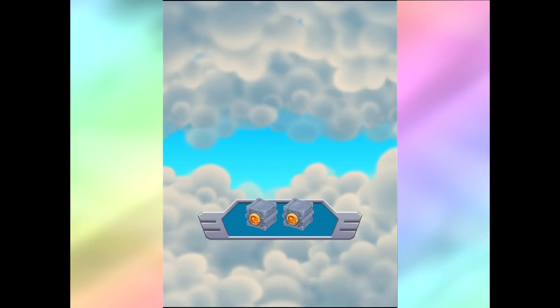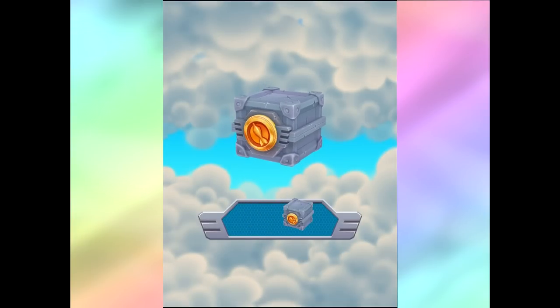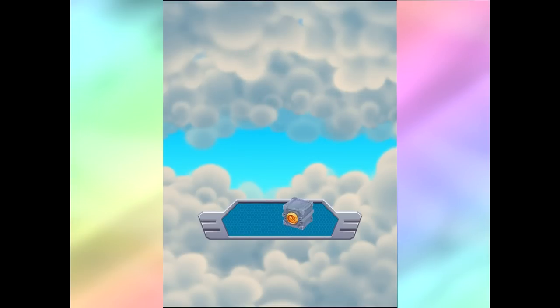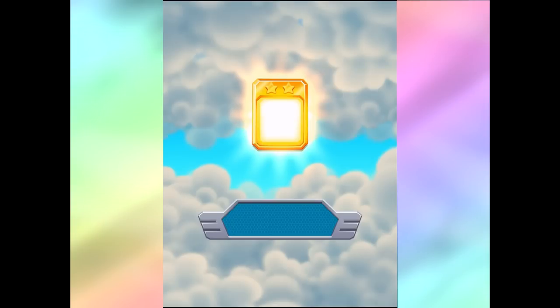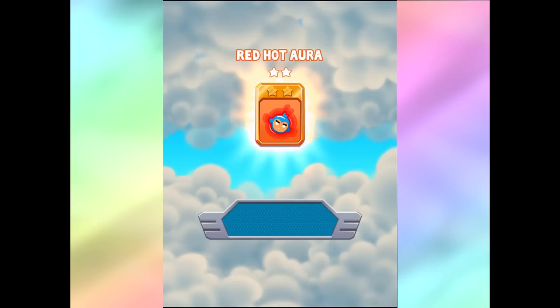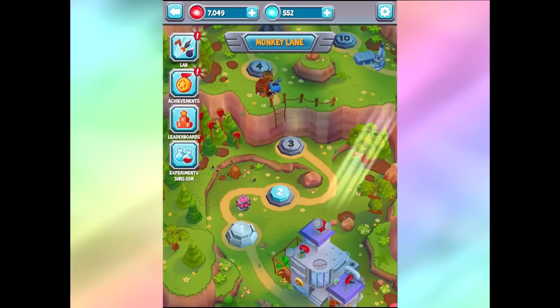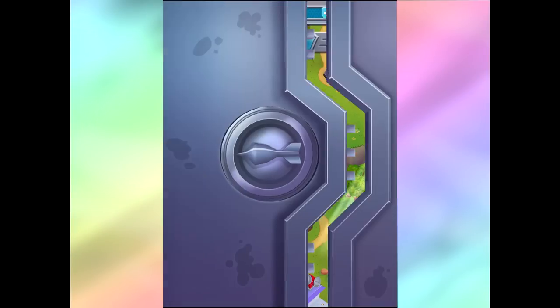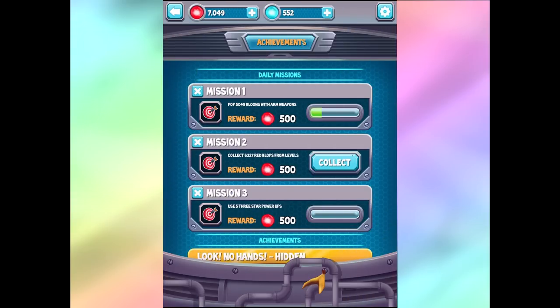Let's go see what we can power up. We got Turbo Boost - I like it. And a two-star Red Hot Aura. I'm guessing that's some sort of extra core upgrade that makes you kill bloons that are close to you. So we get more achievements. Let's go see how many blops we're going to get for doing more achievements. Collect blops - we get more blops. I like it.